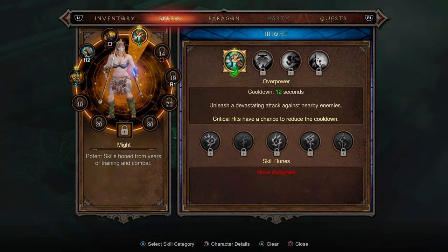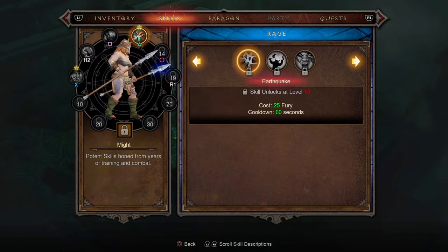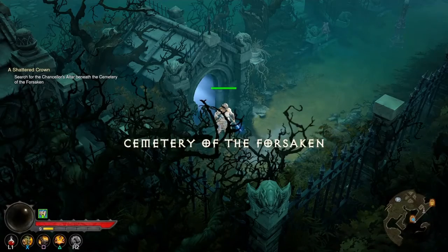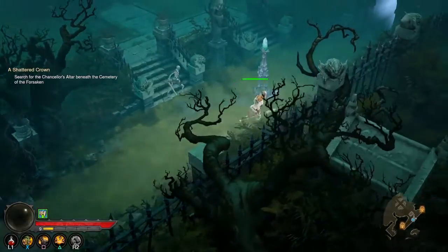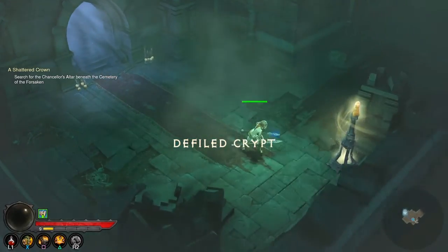I have some skills — oh, that's upgrades, right? Overpower: unleash a devastating attack against nearby enemies. I think I like what I have. Oh, generate fury — I want this one. So this was the wrong way; I'm going to check this other side over here. I didn't know there were two entrances to the same place, so I'll go down this one and explore it.